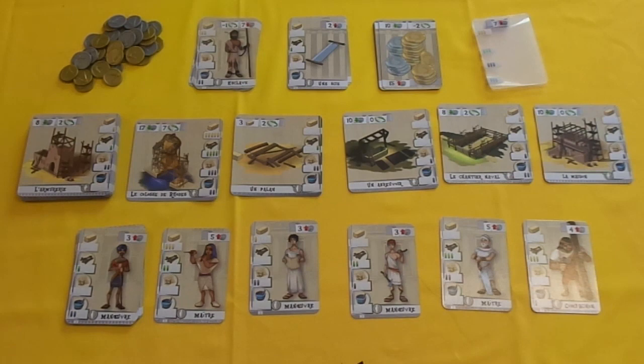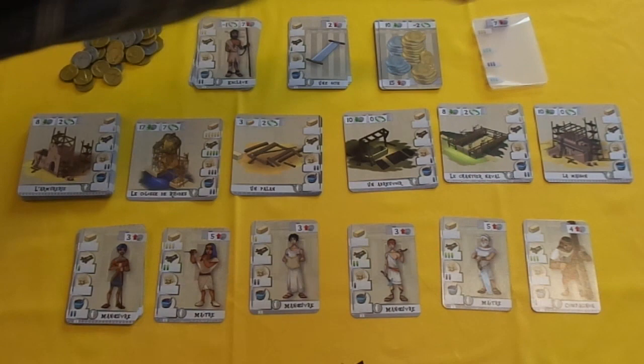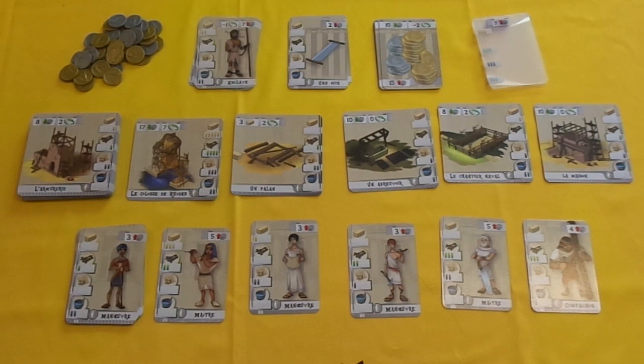Anyone who has played The Builders: Middle Ages will recognise this row of workers and this row of buildings. But they won't recognise this row of investments, which is new to this version of the game. As you can see, there are 5 cards played face up of workers, and then there are these 4 piles of investments plus your money.